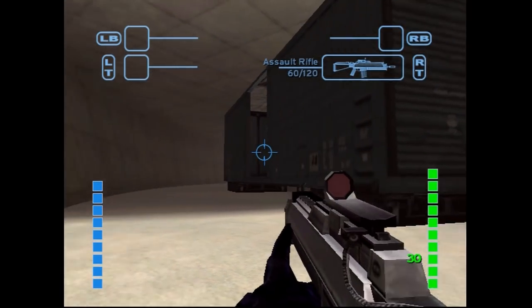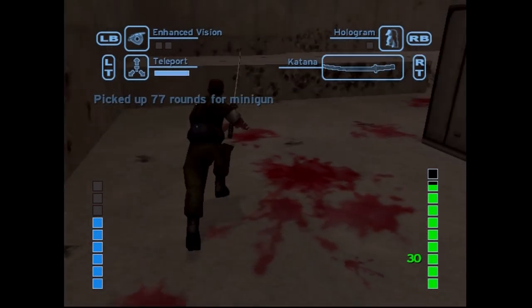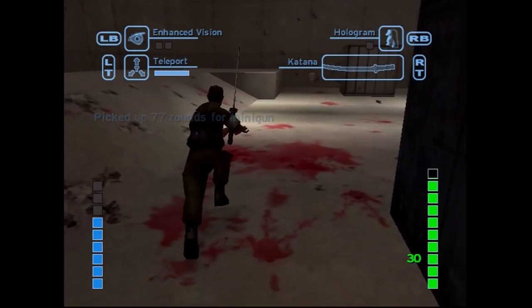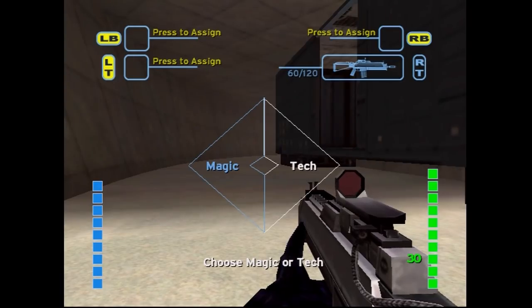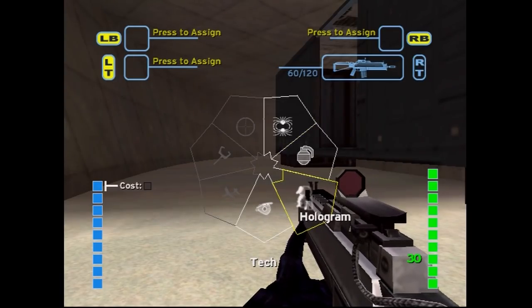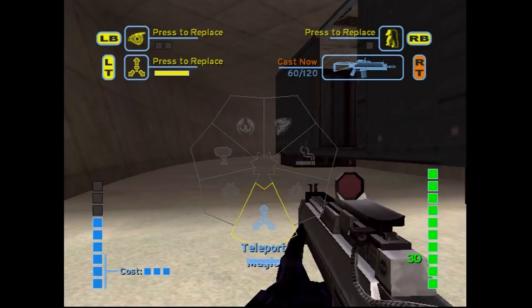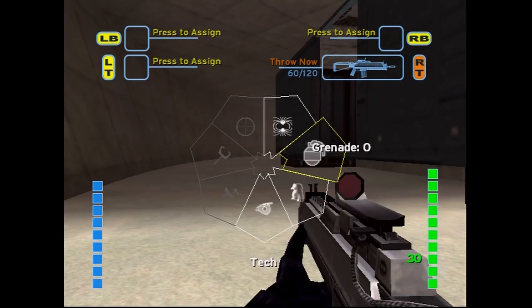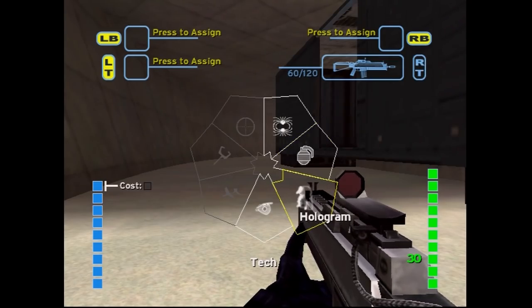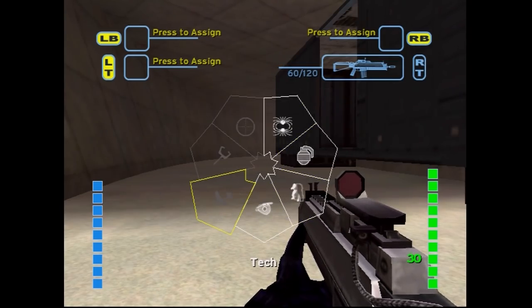Upon booting up the level, you start with an assault rifle as your primary and a katana, which switches your point of view to third person, as your secondary. Holding down the B button, the ability menu appears, and the player can choose between magic or tech abilities to equip to their loadout. The abilities available at the start include Teleport, the sole magic ability, as well as four tech abilities: grenades, anti-magic grenades, hologram, and enhanced vision.